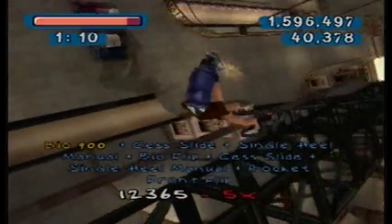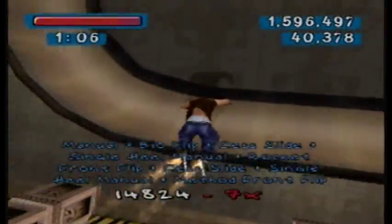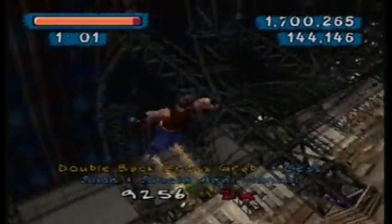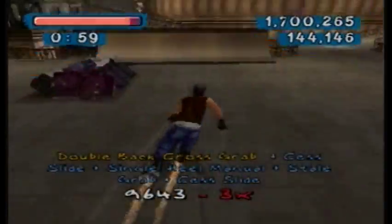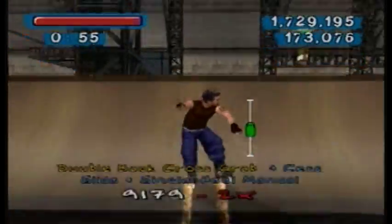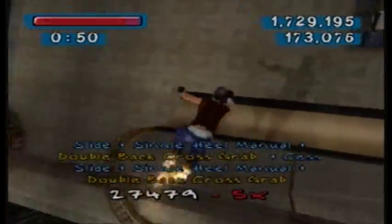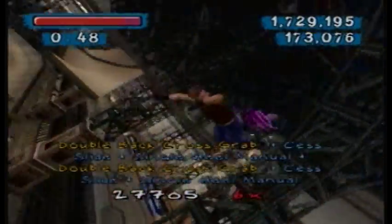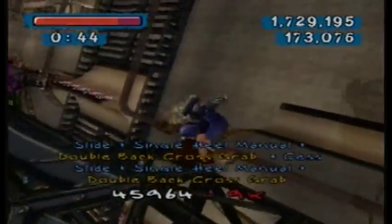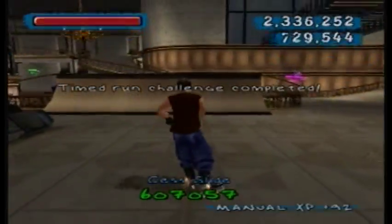They really want you to get a lot of points now — in a minute and a half I've got to get 650,000. This is really where special tricks come into play. The special trick I got in the museum, the double back cross grab, is pretty much the best one I think, because it's around 9,000 points and it's short. Sure, 9,000 is the minimum amount of points, but that's the same as the bio 900 or the Superman late flip.